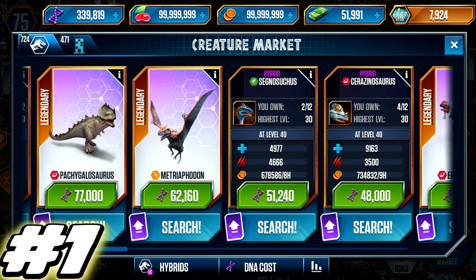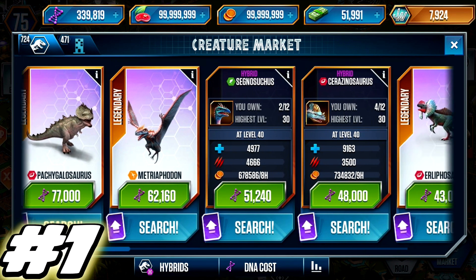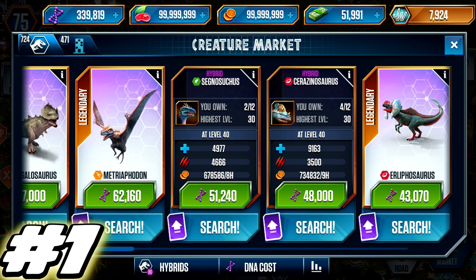Cost-efficiency wise — it is 48,000 DNA, which is just over 37,160 cheaper than the Metriaphodon. That's enough to get an Indominus Rex or start saving for your second Segnosuchus. You can get 10 of these for 480,000, whereas the Metriaphodon is going to cost you 540,000 plus. That is a massive difference. 3,500 damage for that amount of health at 48,000 is nuts. I think when it first came out there was a glitch where it was even cheaper — around 17,000 DNA — though they did drop the stats slightly, nothing major, and it's still probably the most cost-efficient hybrid.